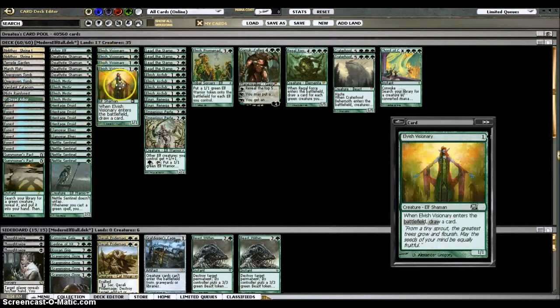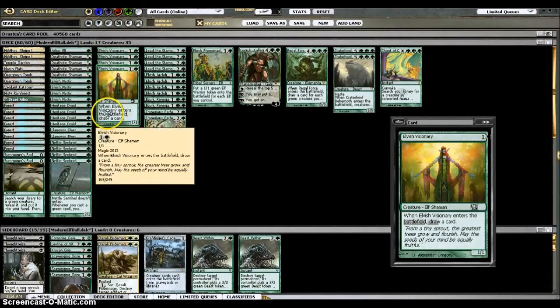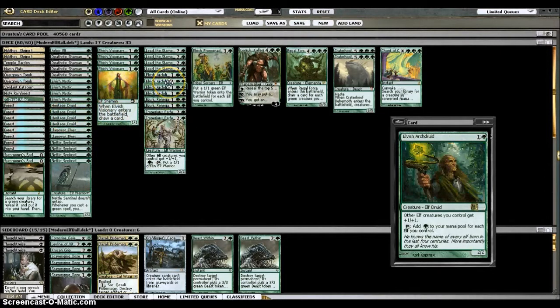Two-drops: I only have Elvish Visionary, which is really good. They draw you a card and add to your Elf count, which really helps with Heritage Druid and Elvish Archdruid.